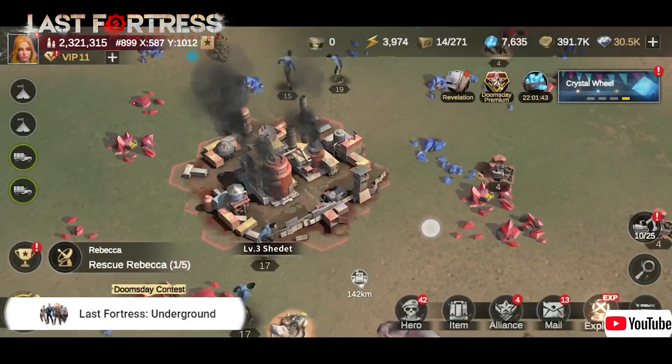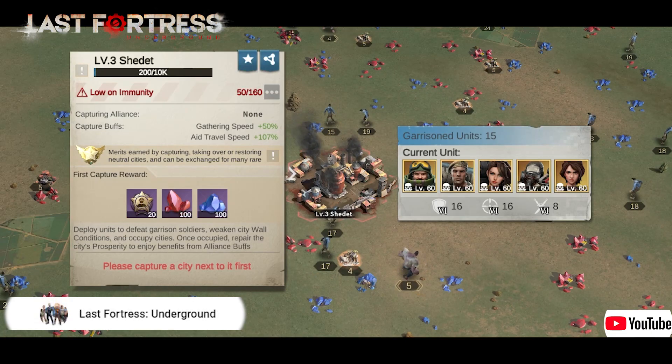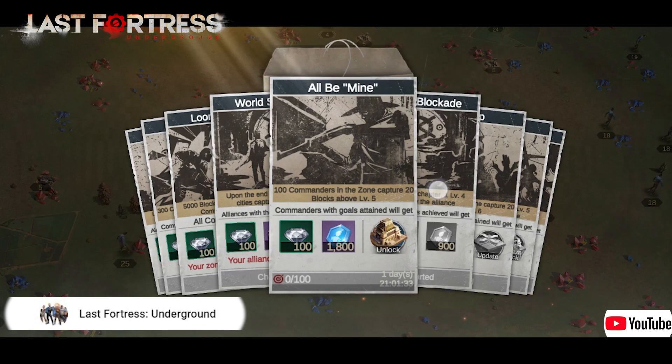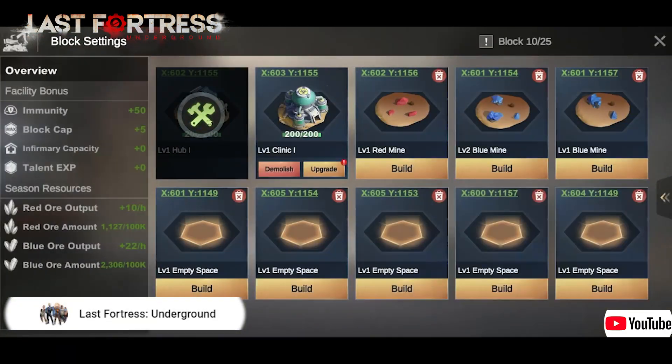First, you can occupy a maximum of five cities. After unlocking the Book of Revelation, you can occupy more. By tapping the Season button, you can check the block cap.